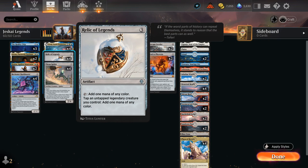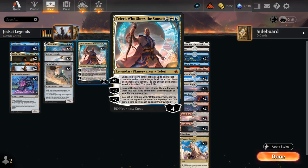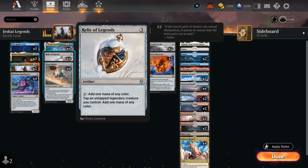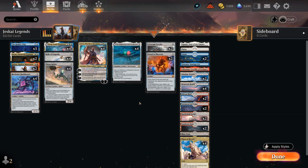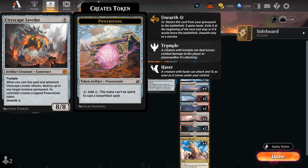Relic of Legends can tap an untapped legendary creature we control to add one mana of any color. This also ignores summoning sickness, so that can allow us to very quickly empty our hand, especially alongside Teferi Who Slows the Sunset. We're mainly using the plus one ability in this deck as we can untap a land, an artifact, and a creature all at once. So if we have a Relic of Legends with a legendary creature we can essentially generate plus two mana with Teferi's plus one ability, and by untapping a land that's plus three mana all at once.